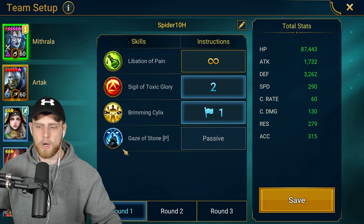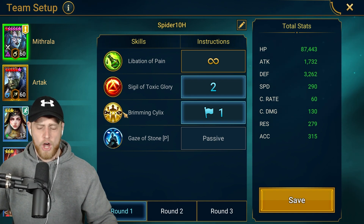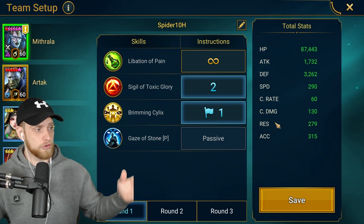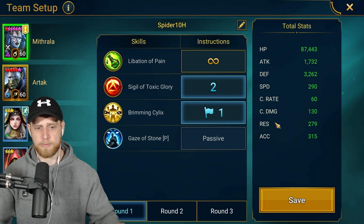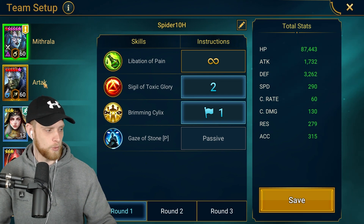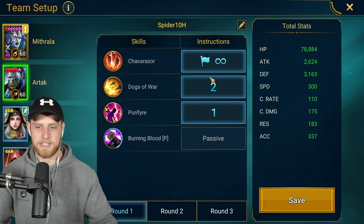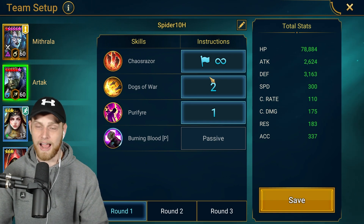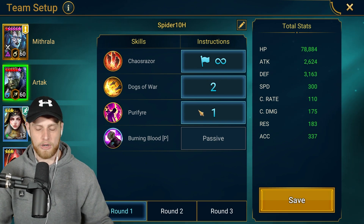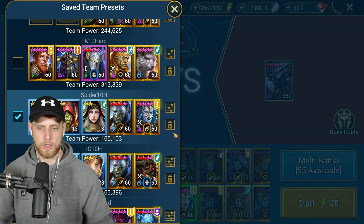As far as the presets go, Spider is a one-round-only dungeon. Round one: open with the A3, prioritize the A3 and then go into the A2. These stats are correct — you can take a screenshot. These are 100% correct for Spider specifically. Next champion: Artak — 300 speed. Wait till you see the sets he's in. A3 is number one priority, A2 number two, then open with the A1.